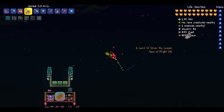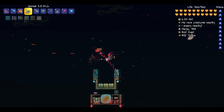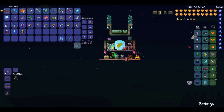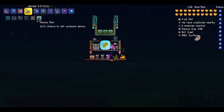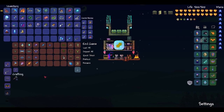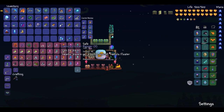Screw it, let's go kill you. So basically I have this set up so it is 20% chance not to consume ammo, which is good because we're going to be using the Unreal SDMG. If you do not have this gun, then I recommend using the Vortex Beater. It's a really good gun.